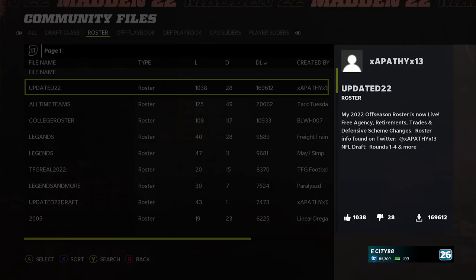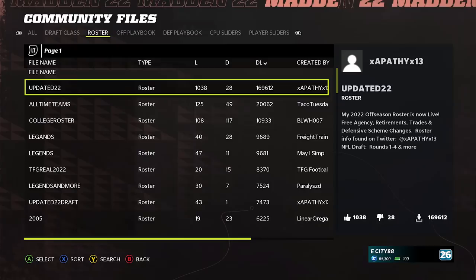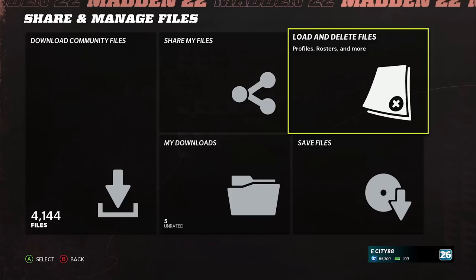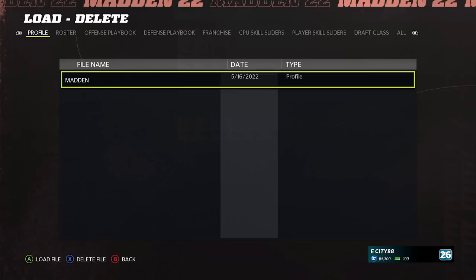So we're going to click on Updated 22 and click Download File. You don't want to press anything — just wait, it's going to take a few seconds. Don't back out because it's going to mess up the download. Wait for a few seconds, it's going to say download complete and back you out. Wait a few more seconds to make sure everything properly loads, then back out. Now, once you back out, this step is important: you need to scroll over to Load and Delete Files, because just because you've downloaded the file doesn't mean that it's actually active.